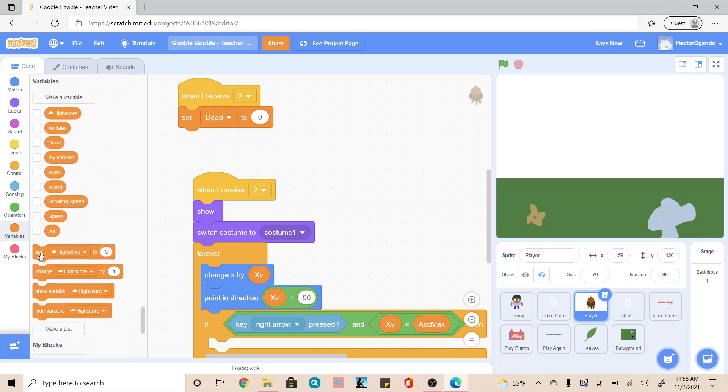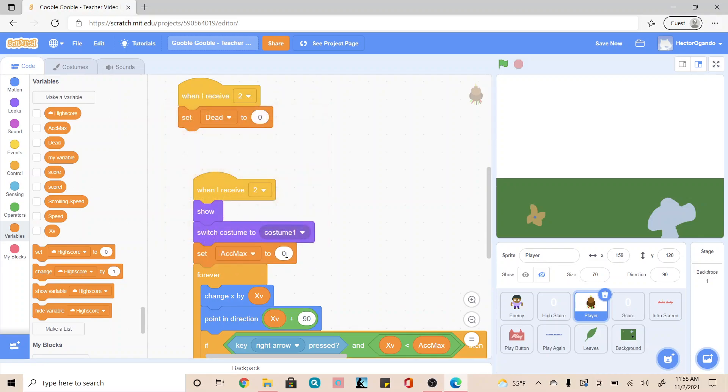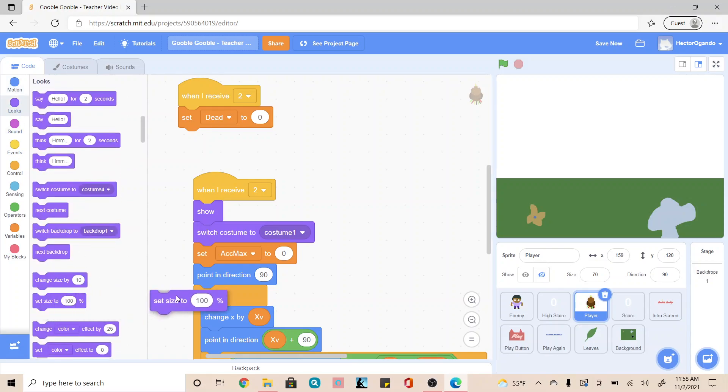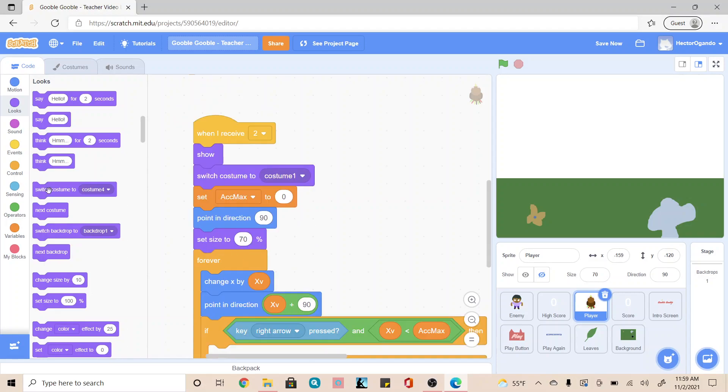Then we're going to go into variables and set accuracy max to 0. Under that, we're going to go into motion and point in direction 90. Then we're going to go into looks and add a set size. If you're using the base one that we created, you're going to leave this at 70. If you made your own, when you're playing and testing your game, you'll have to come back to set size and change the size of your player.